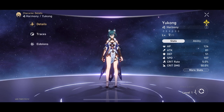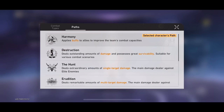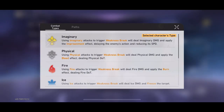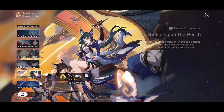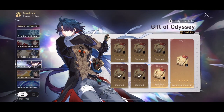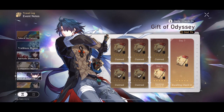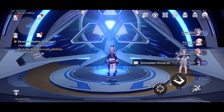Yukong is the first free-to-play Imaginary unit. She's a Harmony unit designed to be a free-to-play option to pair with Blade in general. She also ties into the story. We also have the Gift of the Odyssey login campaign, which is all pretty good stuff — decent content overall added with patch 1.2.